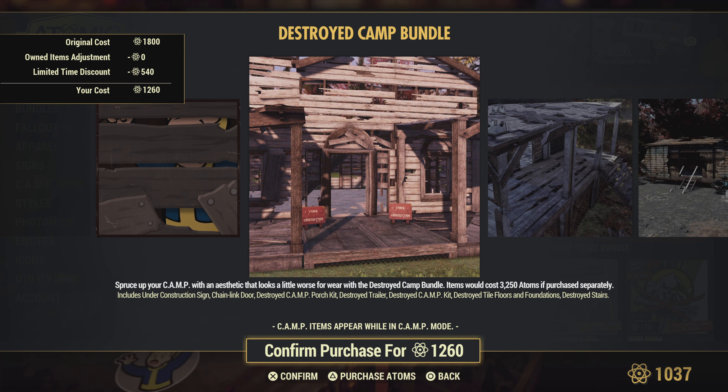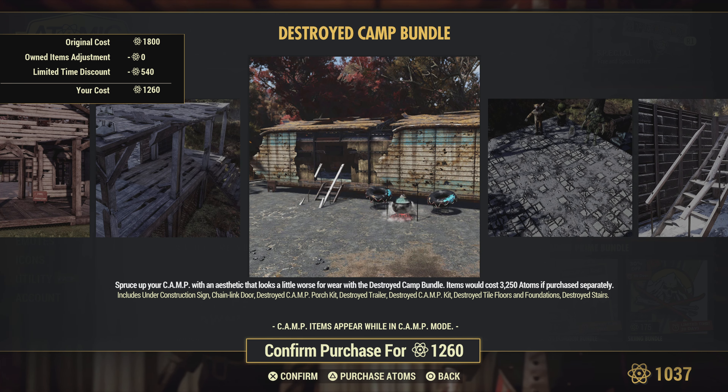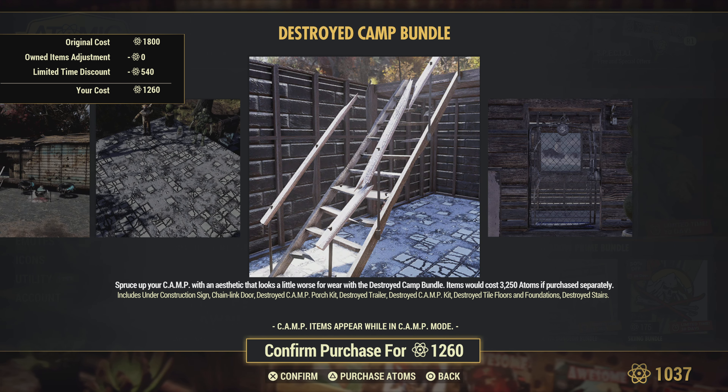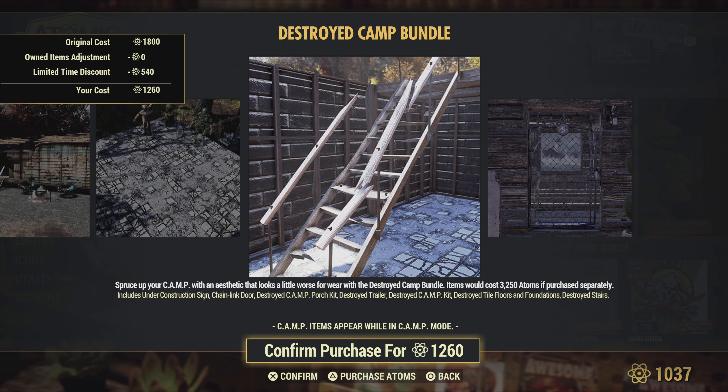The Destroyed Camp Bundle — I've never heard of this one myself, but I can see why somebody would maybe want it, though definitely not for me. Who wants a rickety shack, you know, unless that's what you're going for? I didn't find this one too intriguing — that fence door is just not my type of thing.